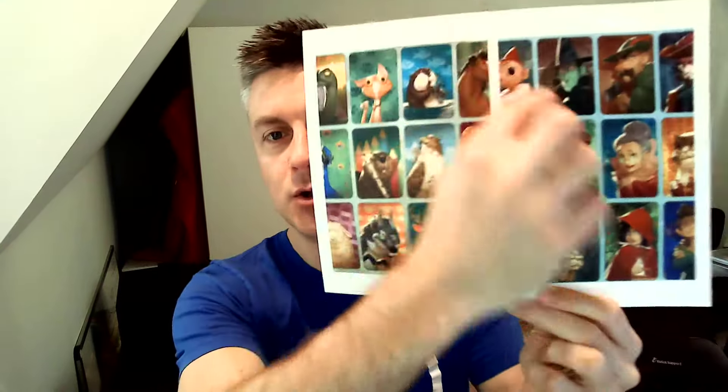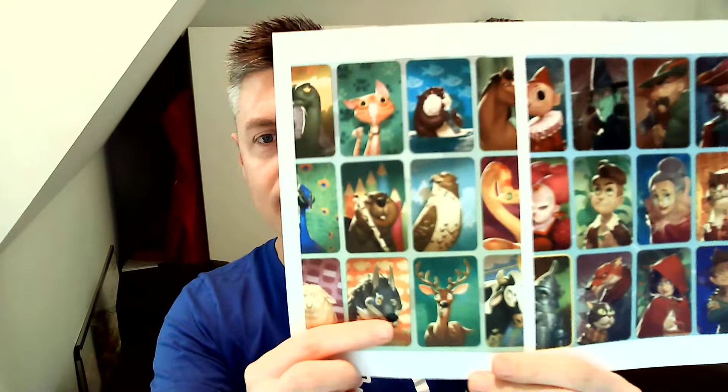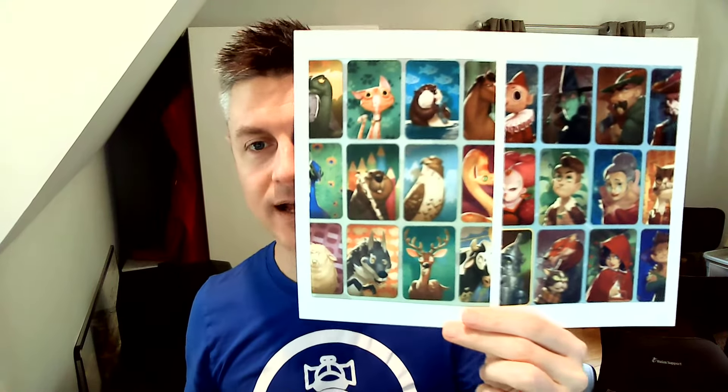Basically, the way this game works is very similar to Mysterium, where you lay out a four-by-four grid of cards, and then one player is given one of these characters that they need to have the other players identify. The way you do that is that player, turn by turn, will reveal a single card and orient it in such a way that says the character is either similar to the card that you're revealing or not similar to it.